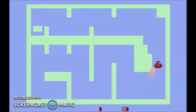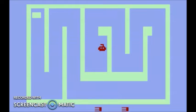Unfortunately, the walls aren't the only thing you have to worry about. There is a giant pink octopus that chases you throughout the game. If the octopus hits you enough times, you lose a life and eventually lose the game.